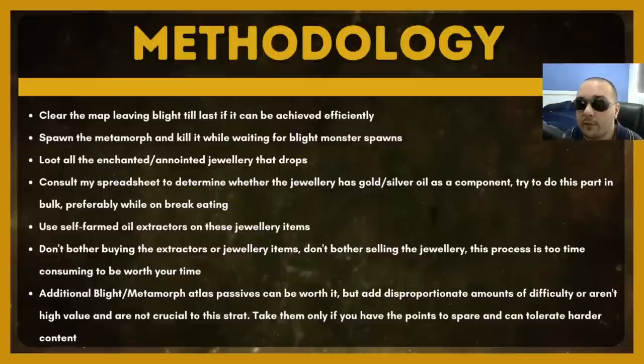Something I discovered and was very surprised about is that oil extractors are not affected by weighting. That means if you have an anoint that has a gold and a clear oil, you have a 50% chance to get back a gold oil from that anoint. However, I really have to recommend that you do not try to buy the extractors, don't buy the jewelry items, and don't try to sell the jewelry items individually. Making these individual trades is going to be very time consuming, and although you may increase the profit per item, you're actually decreasing your overall profit per hour. Only use the oil extractors you pick up yourself and the anointed jewelry you pick up yourself — any excess, just ignore it or sell it to a vendor.